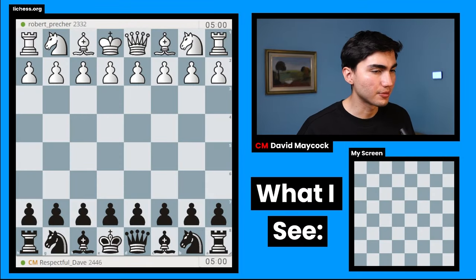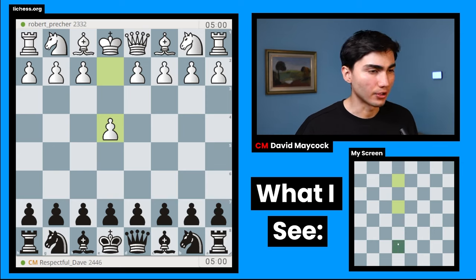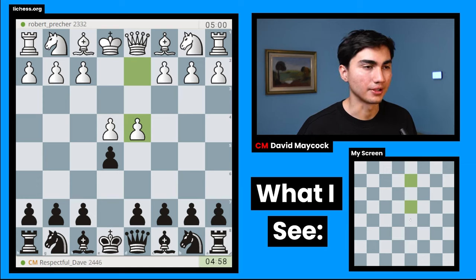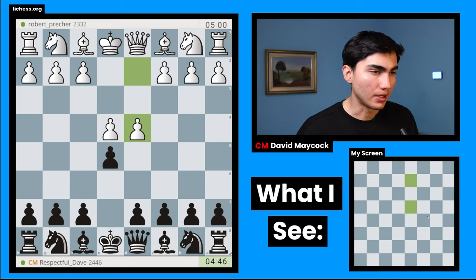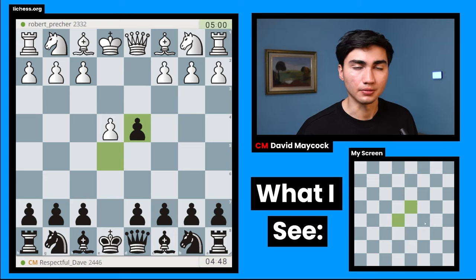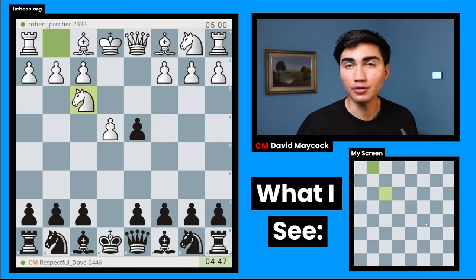Let's do it. We found a game — seems like we're playing with the black pieces against Robert Pritchard. Our opponent plays e4 so we're gonna play e5. We have the double king's pawn opening and white goes for d4, the central opening, which is not very common. Normally white plays knight f3, or maybe the Vienna with knight c3 followed by f4. Usually the way to punish this is by taking on d4.